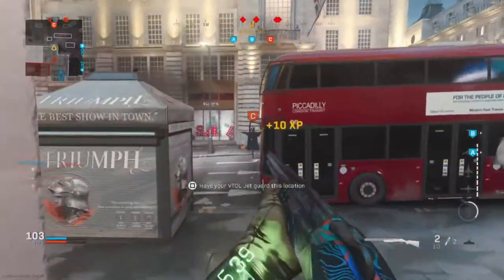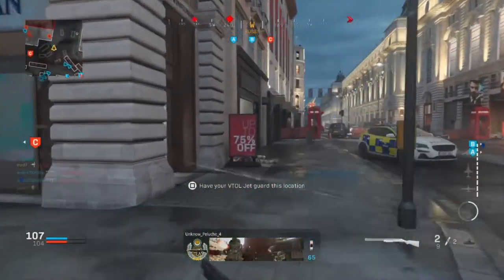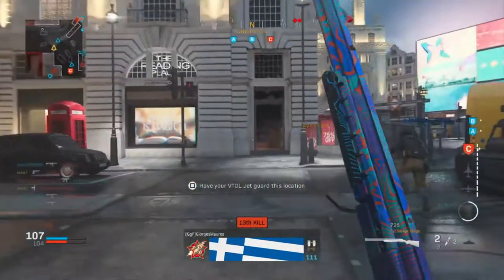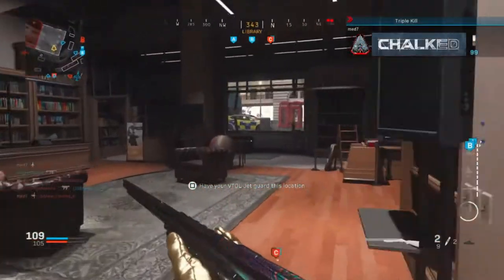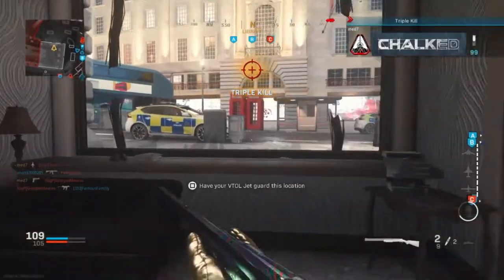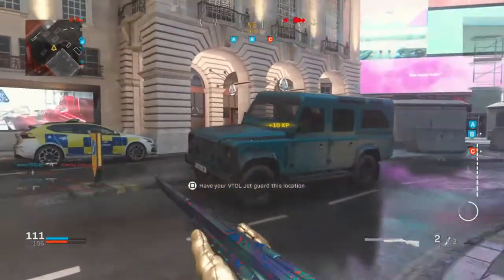Literally spun all around here. We've got the advanced UAV. I don't know where they're at right now. I probably should use my shotgun, but the Renetti is going to take him out anyway. All around the other side of the map. My mobility feels super slow with this.